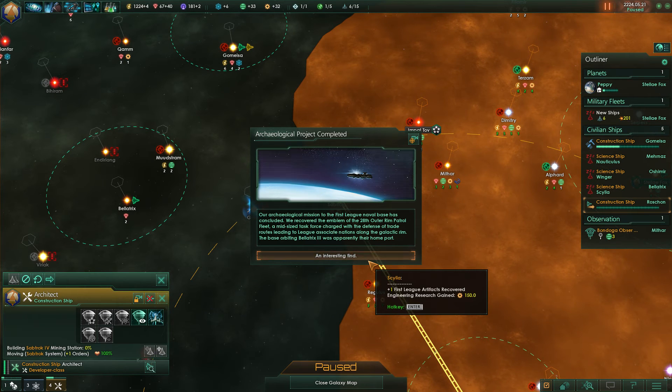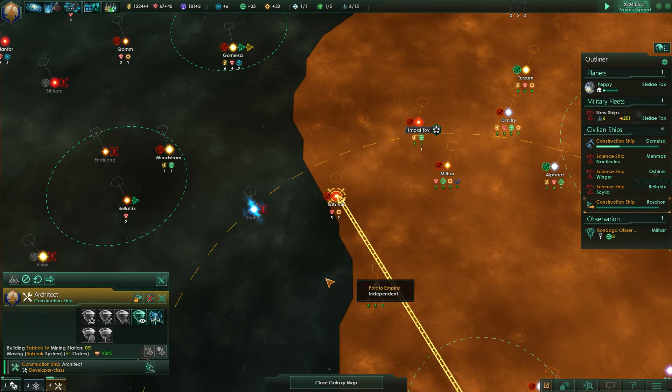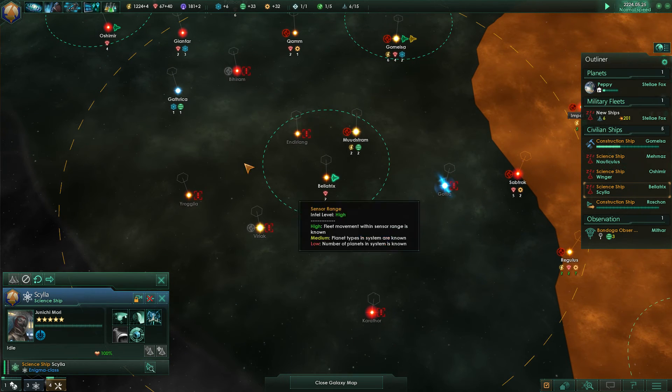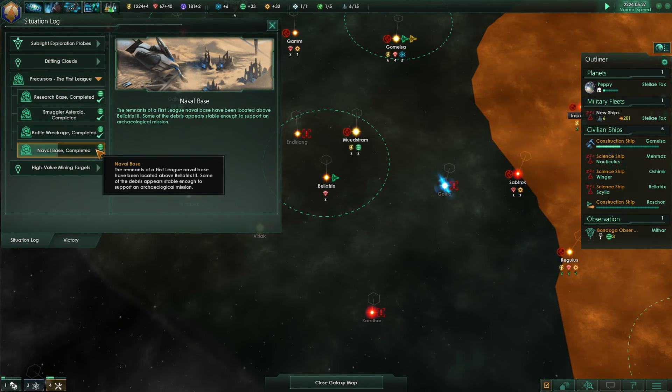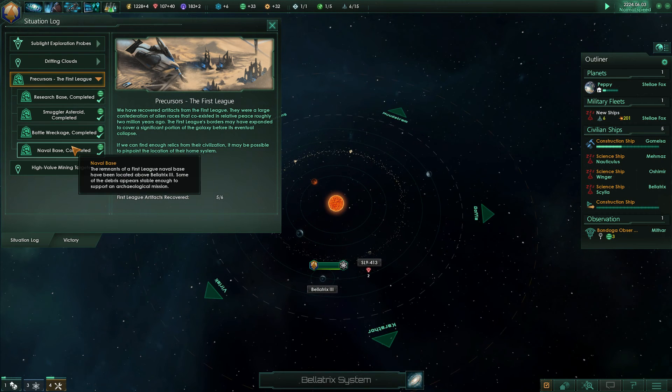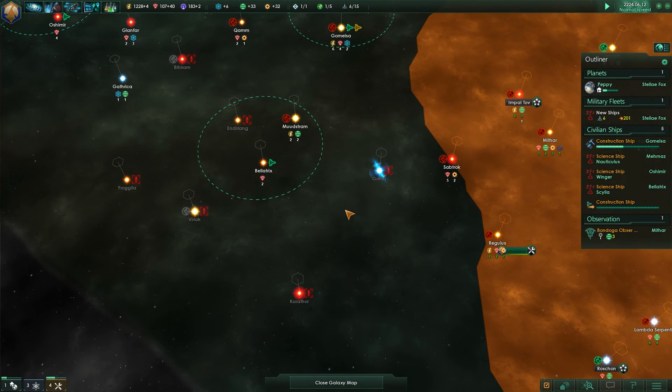First League artifact recovered — fantastic! That's five First League artifacts right now, and the naval base is just being completed. Where is the sixth? That's the question.